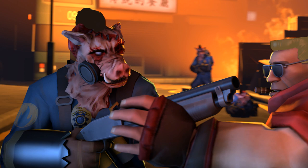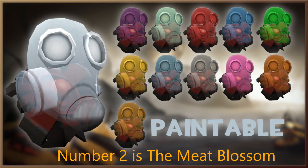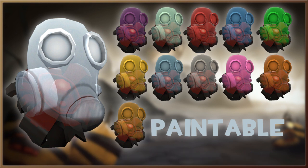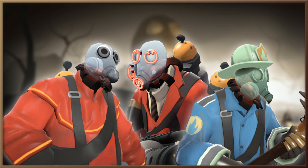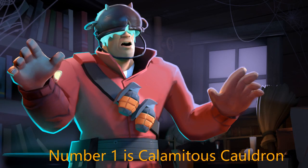It looks pretty damn awesome, I have to admit. But what if you don't want to look like a pig and want to look like a ghost? At number two is the Meat Blossom — this little ghost hat makes you look invisible and quite adorable as a ghost. That's about three or four Pyro cosmetics now; I need to diversify a bit more.